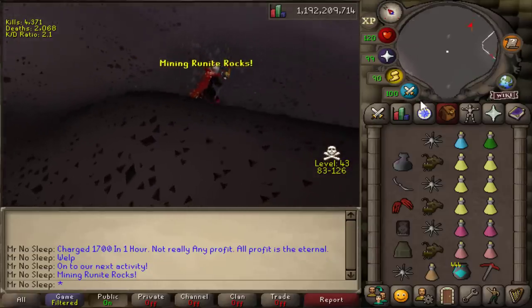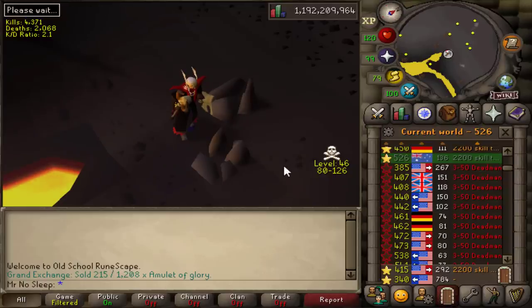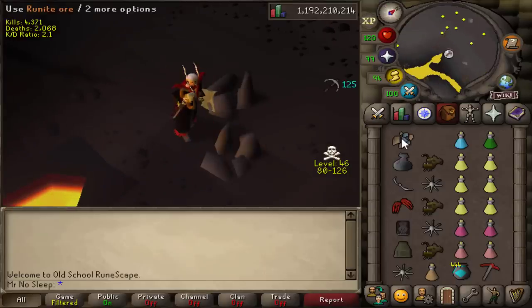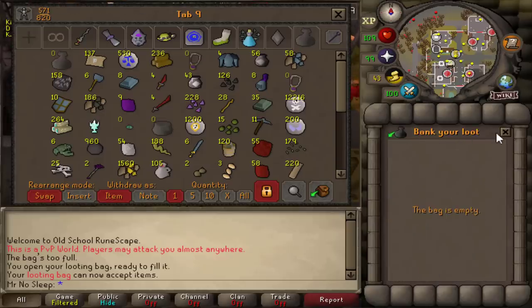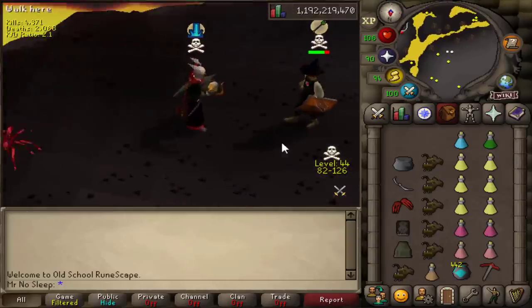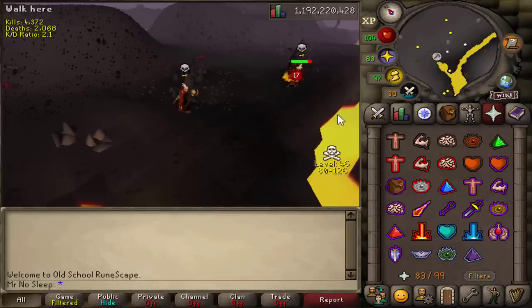Now we move on to our final activity of the wilderness today - one hour of mining runite rocks. My setup here is designed to kill anyone else also mining runite rocks. I won't be including the PK loot in the price check, but most of the time the other miners are bots or low/med levels that don't bring too much food. I'd always have a couple spaces free to put the runite ore in my looting bag, with the rest of my inventory as a PK setup. I brought a crystal bow - I'm not really sure why, I just couldn't be bothered to risk more than I already was. I ran into a low level who was killing miners because they don't fight back - all he needs is a dragon dagger to get the job done.